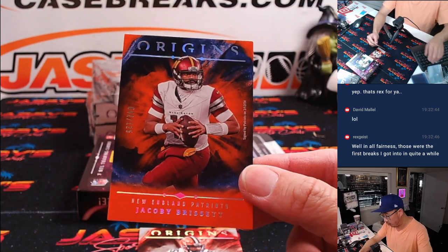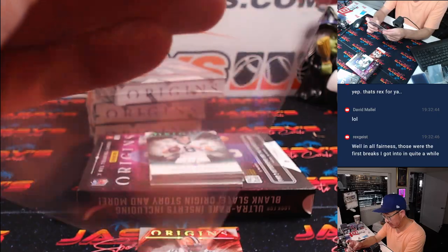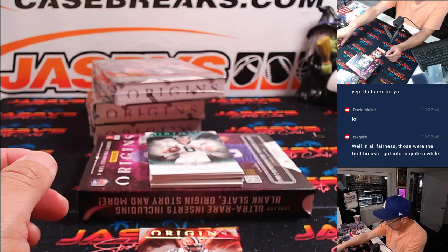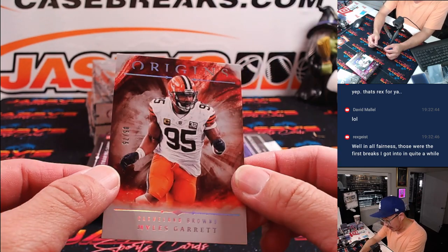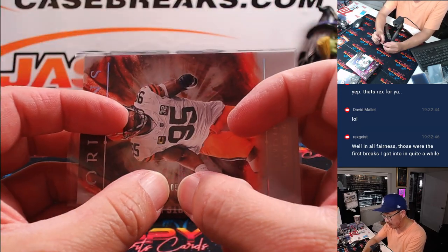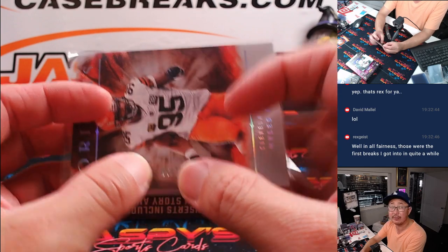We've got Jacoby Brissett, 42 out of 125 — Patrick. Check that — Karen in the Patriots. Got a Myles Garrett to 75 for Cleveland. That'll be a number block team, so we go by that digit right there. It'll go to Cleveland five.